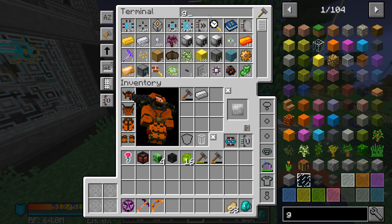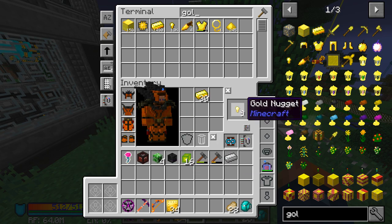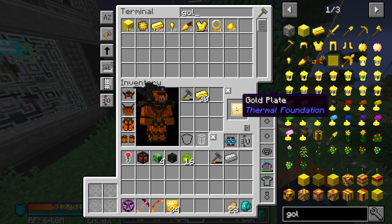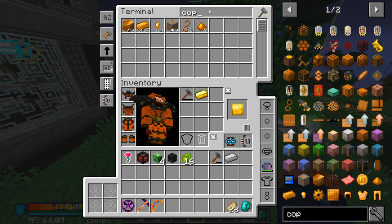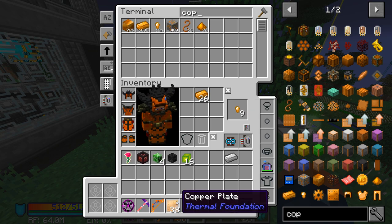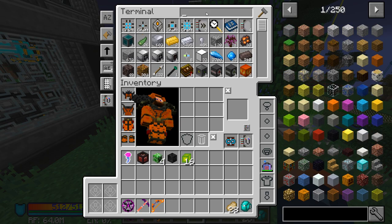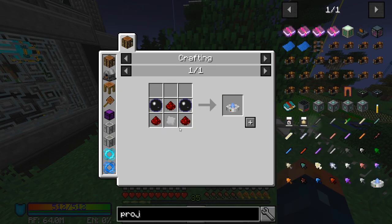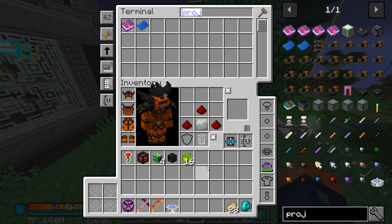I'm going to get a bunch of iron, gold, and we're also going to need copper for sure. Let's get some copper. That should be enough for now — if we need more later we can get it. But we definitely need this projector. Let's go ahead and get two optical sensors and an iron plate. Bam — alright, so we have that.